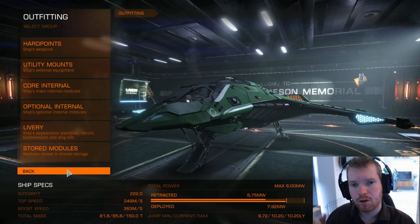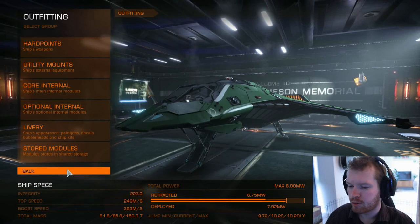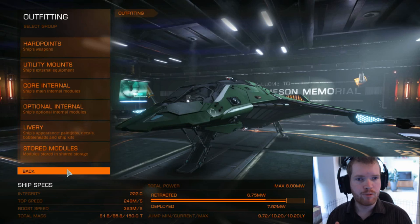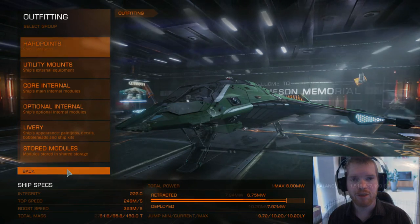So that's the Eagle. There's a link in the description below to the exact loadout I'm using here, and you can go back and watch ideas for future upgrades. Once you're done with the Eagle, or you begin to gather more credits — maybe around a million — we're going to look at what could be a good next ship after you've grown out of the Eagle.